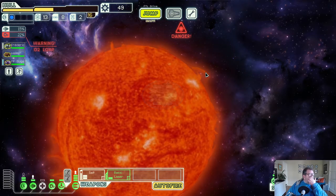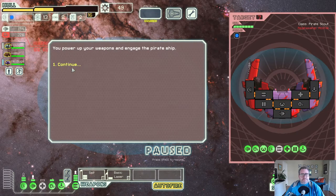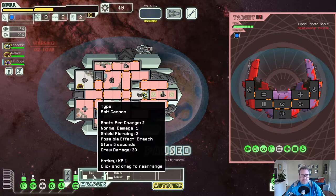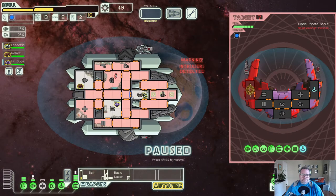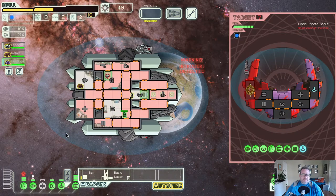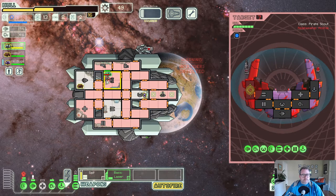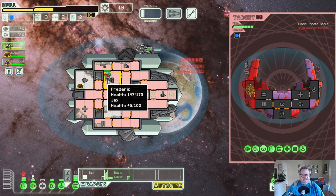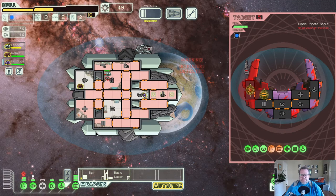You detect two ships - going to show the pursuer be a pirate. Let's aid the civilian ship - no last minute checkups. Salt, go in there - use your special ability. The enemy does seem to be going down a lot faster, which I like. I didn't quite take out his shields but he died very quickly. I like that.